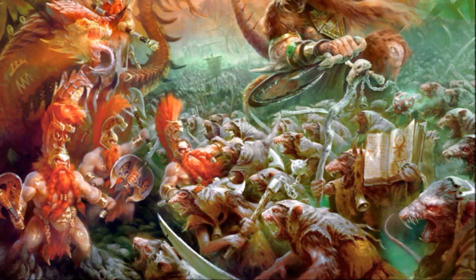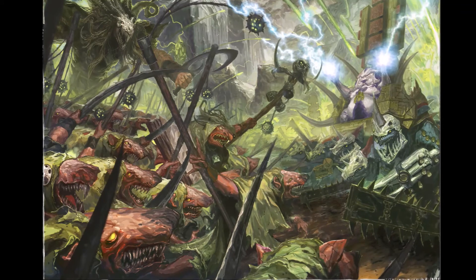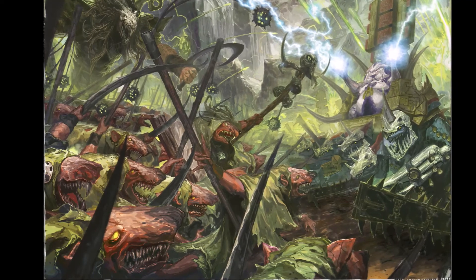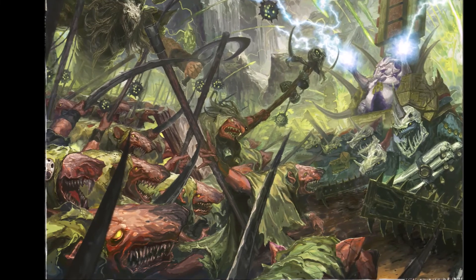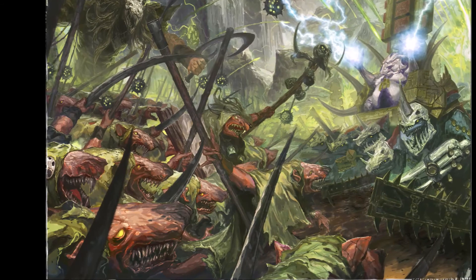The highest damage output coming from 40 Plague Monks is in the Clan Pestilent Claw Pack, with a Verminlord Corruptor, Plague Furnace, and some support from Plague Priests: 200 attacks, rerolled to wound, and on a 5+ — or even better depending on how many Plague Priests you have — they deal 2 damage, minus 1 rend, and can do a mortal wound by rolling an additional 6.